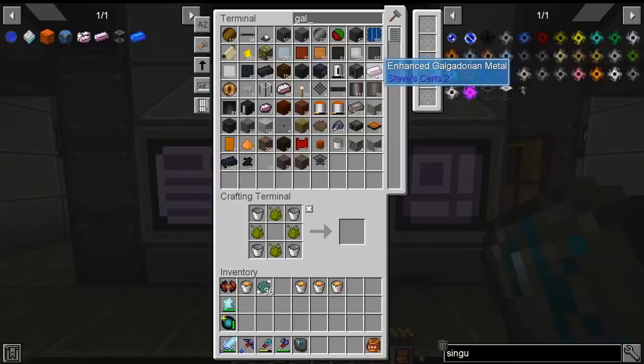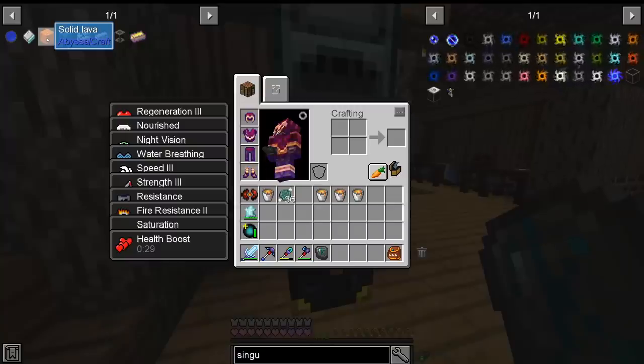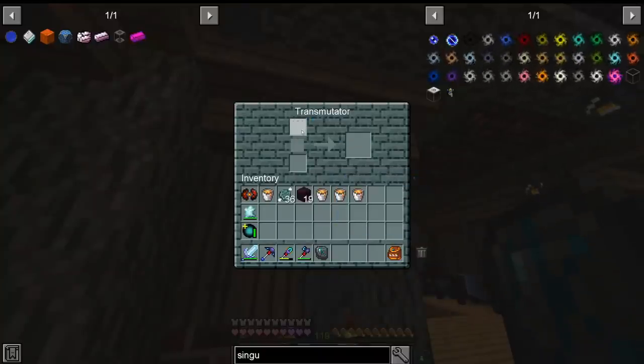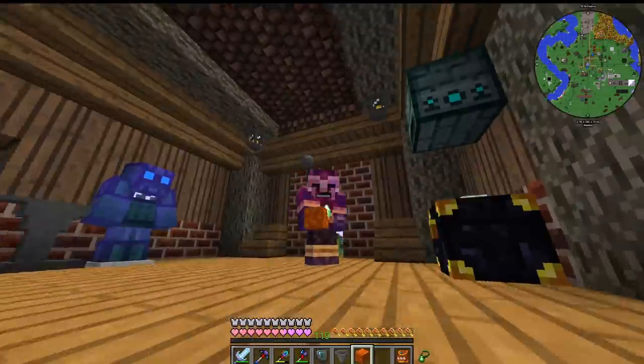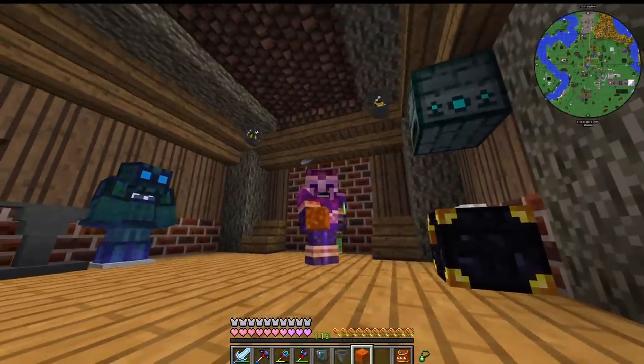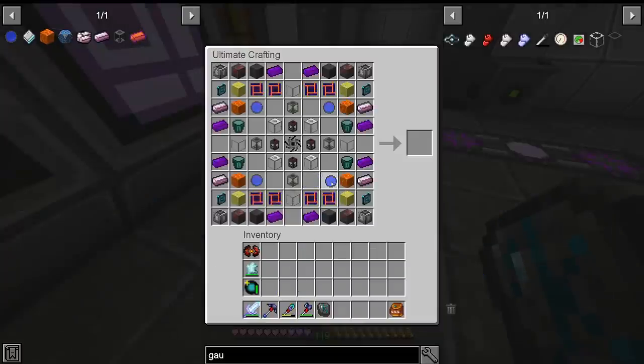And the reason that I said we do not need spider eyes anymore is because we already have 45 Galgadorian metal — the enhanced version — and we need maybe 32 more. And I think we have enough spider eyes — yeah, we have 2,400. Another item that we're missing is solid lava from Abyssal Craft, and that's also relatively easy. All we need is a lava bucket, and in a transmutator, that should give us solid lava. You can hold lava in your hand and you don't burn. The lava goes here, and the theoretical infinite water source goes over here.